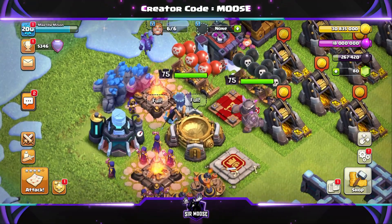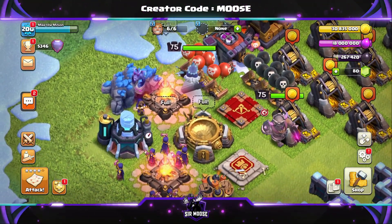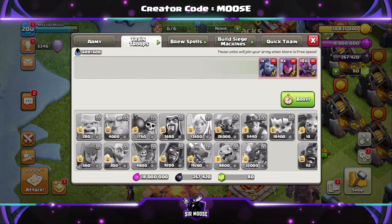The most powerful troop in Clash of Clans, a wingspan of 73 feet, teeth that are 7 inches long. Yes, Mike is amazing.